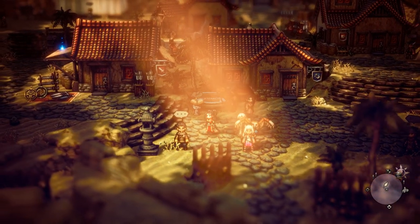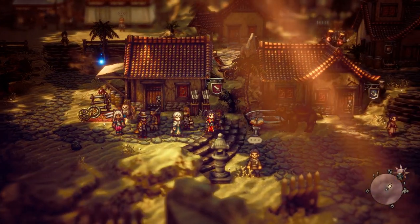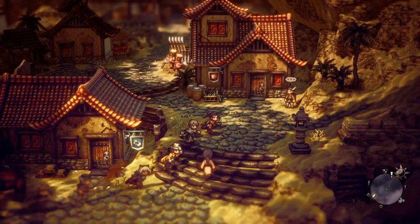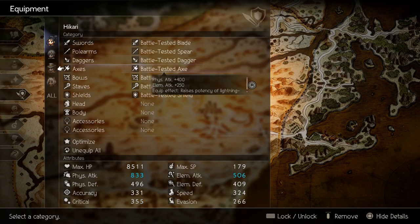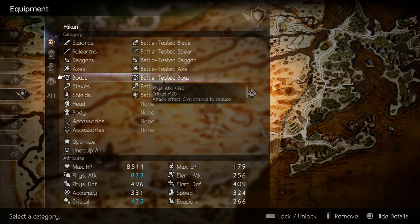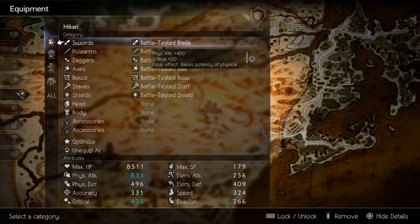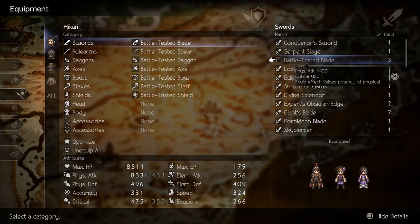Hello travelers and welcome. Today I will be doing a full guide on battle-tested weapons and shield. Acquiring all these will also unlock the achievement battle-tested gear. So you will need the battle-tested blade, the battle-tested spear, the battle-tested dagger, battle-tested axe, battle-tested bow, battle-tested staff, and battle-tested shield. I'm also going to be showing you two ways to acquire these battle-tested gear — you can either farm them with a 2% drop, or you can get them by completing a specific character's chapter via purchasing or stealing.